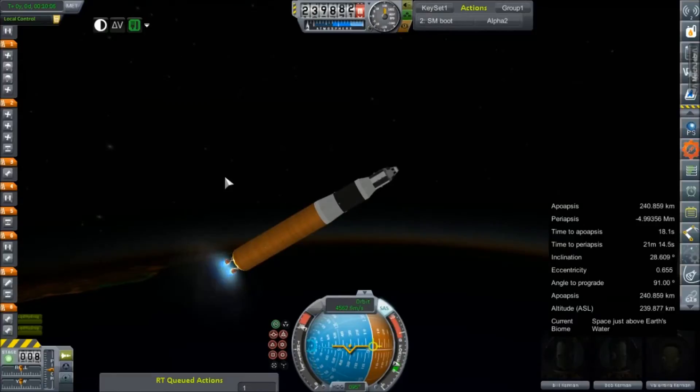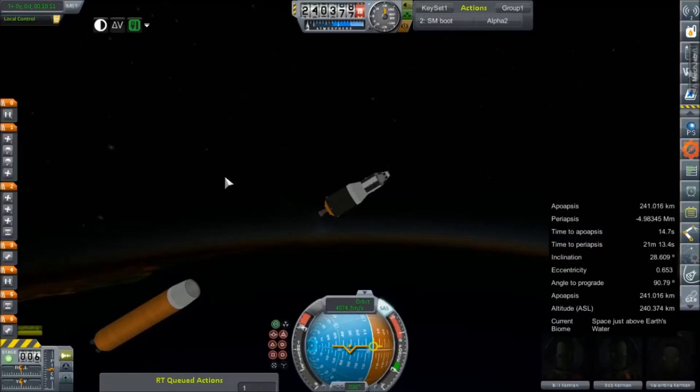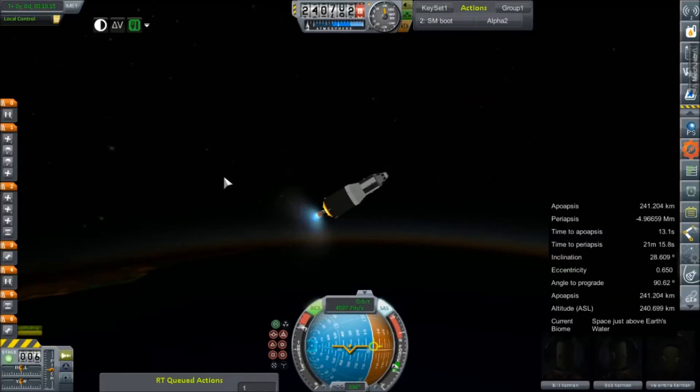And here comes stage sep — boom! Retros — yeah, I added those too. J2S is lit. Now this thing has a lot more oomph behind it than those four RL10s. But considering how close we are to apogee — 12 seconds and falling — I'm going to maintain this angle for a little bit. This stage should have absolutely no problem putting us into orbit.